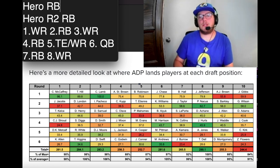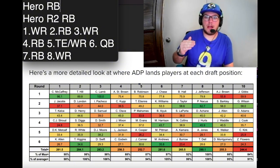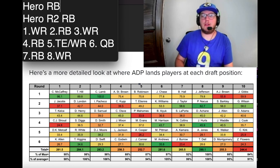Here are some strategies I want to mention. Hero running back is where you draft your running back with your first pick in round one, and that guy carries your running back room. Then you go wide receiver, wide receiver, tight end, or quarterback. It's not a bad strategy depending on where you're picking and which running back you get — if you get Bijan or Breece it might work — but this year I'm skeptical of that strategy.